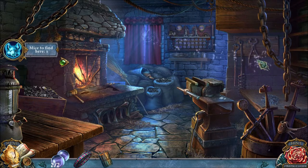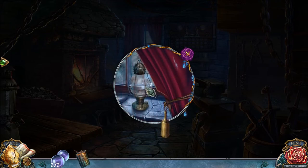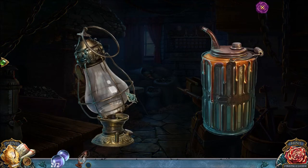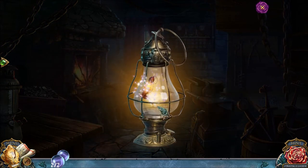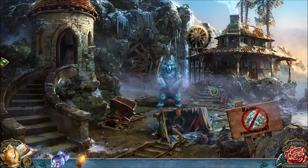Easier to find when the crystals are gone. And also the ties - you want to use the ties here to get a lantern. You got the ties from the hedgehog. So use the oil on the lantern to fix the lantern. Now we should be completely done with the area inside the little blacksmith's hut.